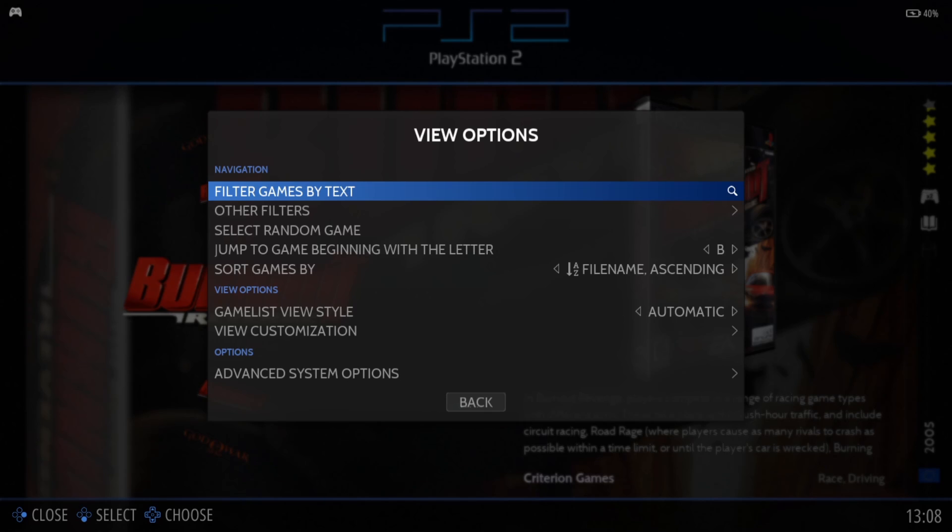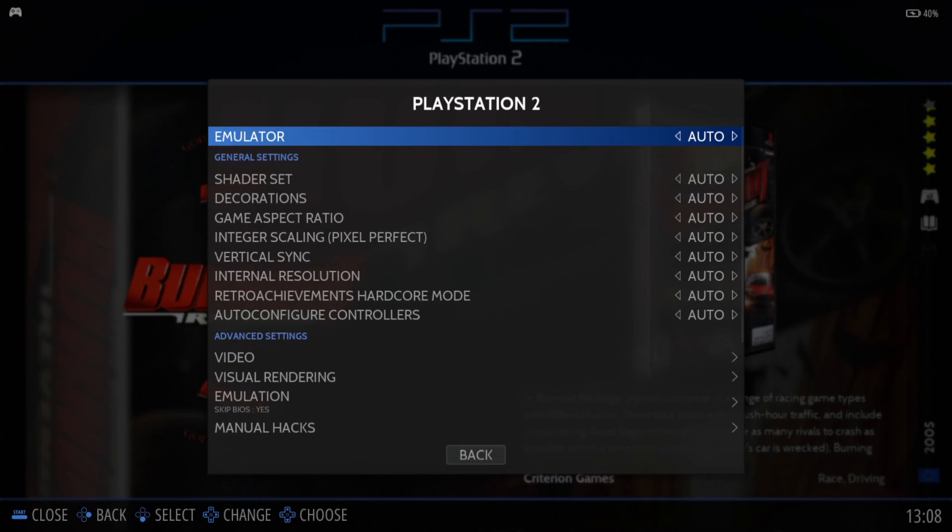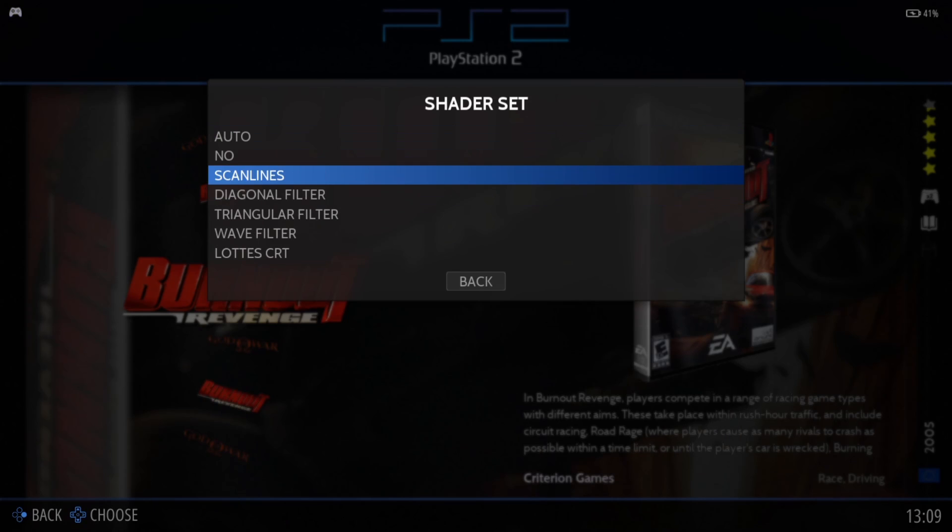We can make this look even better. If you've got a lower-end computer it's not worth attempting this, or you can try but expect lag. To access settings, press the Select button to open View Options, then go to Advanced System Options. First, go down to Shader — we can add scan lines if we want, but I'm not going to bother. If you apply a shader and don't like it, just set it to None.